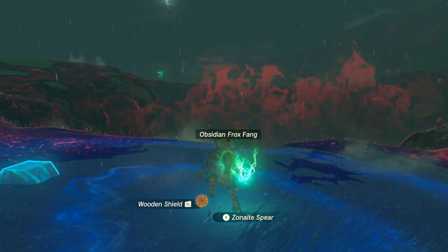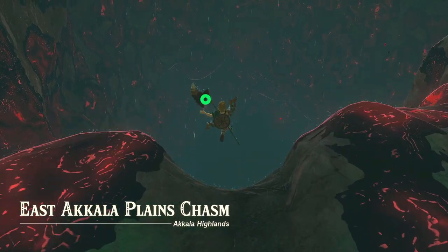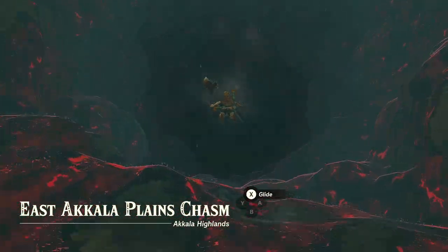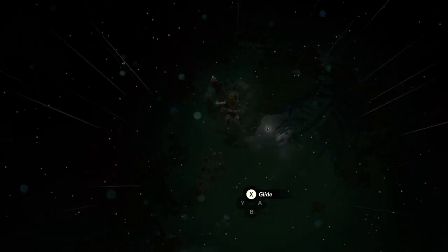Alright now let's talk business. I'm gonna make a second strong weapon just in case the other one breaks. We jump down the rabbit hole, and if you have not yet, make sure to shoot an arrow with a bright bloom down so you have some vision.